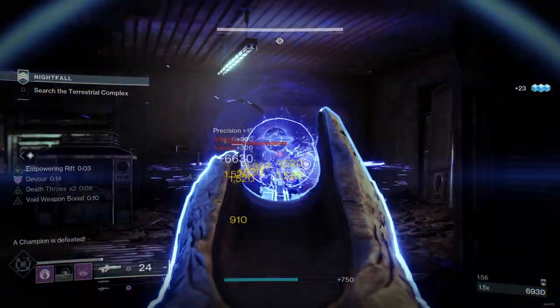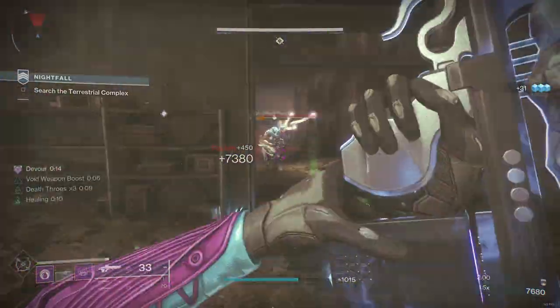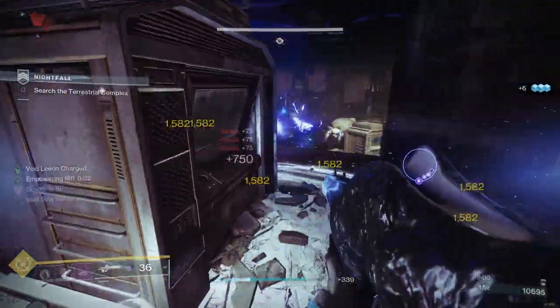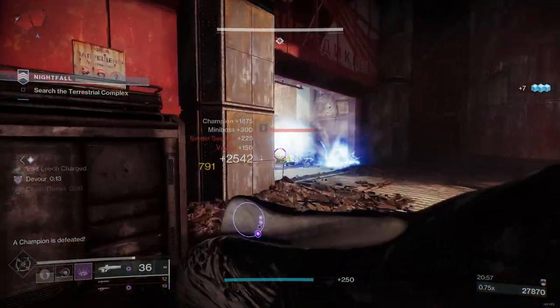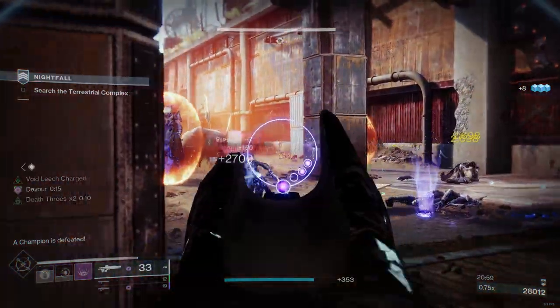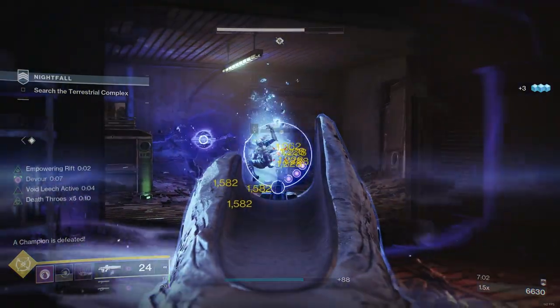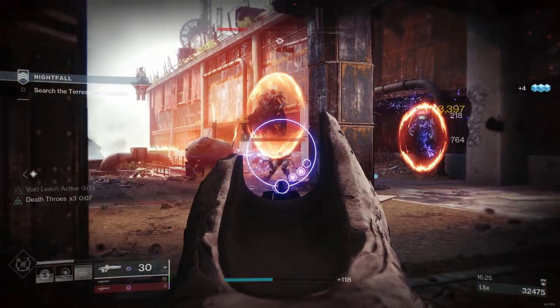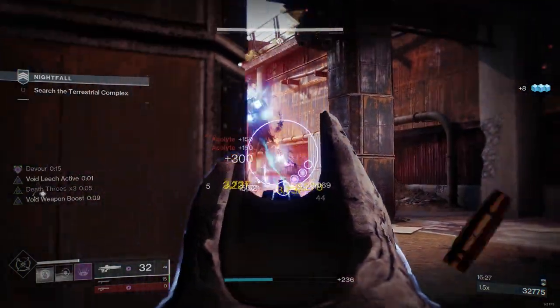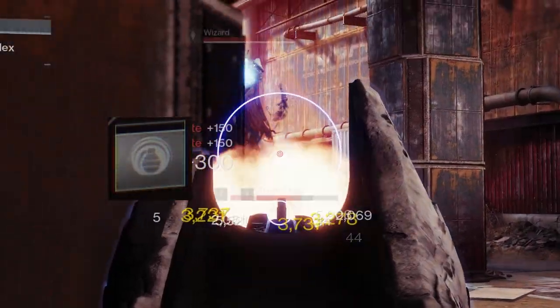When the barrier drops I put down my Empowering Rift, activate the charged leech, reapply all those debuffs to the champion, then quickly swap to Taipan linear fusion to kill it before the shield comes back up. I can then use the remaining charged Void Leech shots to add clear and repeat the combat loop. Occasionally Solar Wells will spawn from grenade or volatile multi-kills to give me additional healing, and Void Wells will spawn to proc Font of Might. Against weaker enemies, due to Verity's Brow your grenade will come back much faster so you'll be able to re-proc weaken, suppress, and volatile very often.